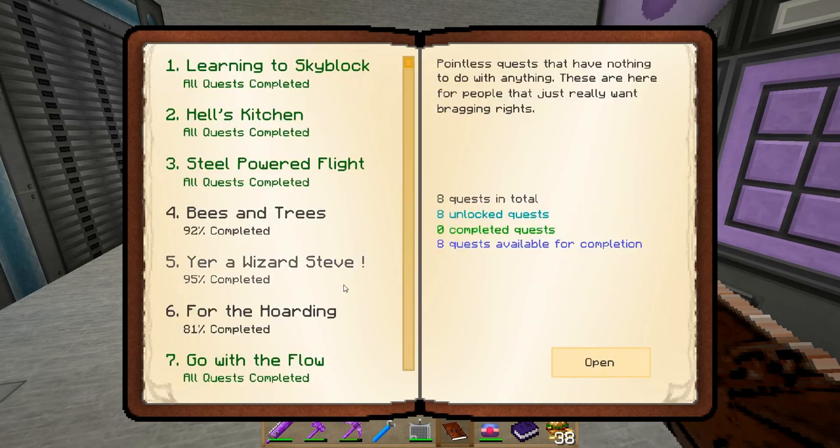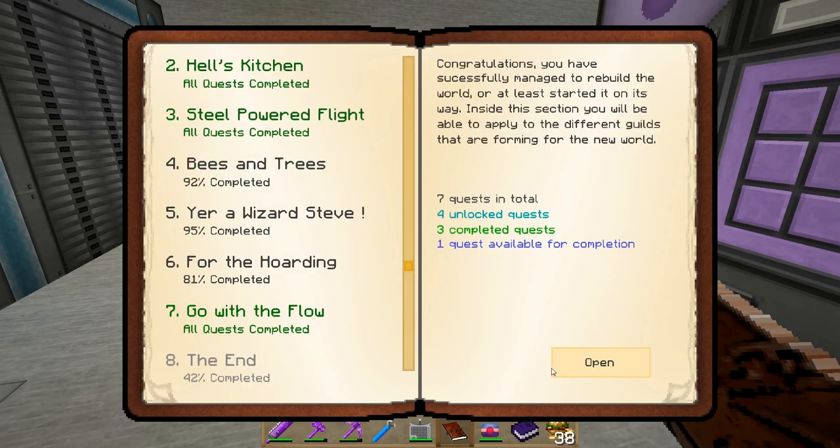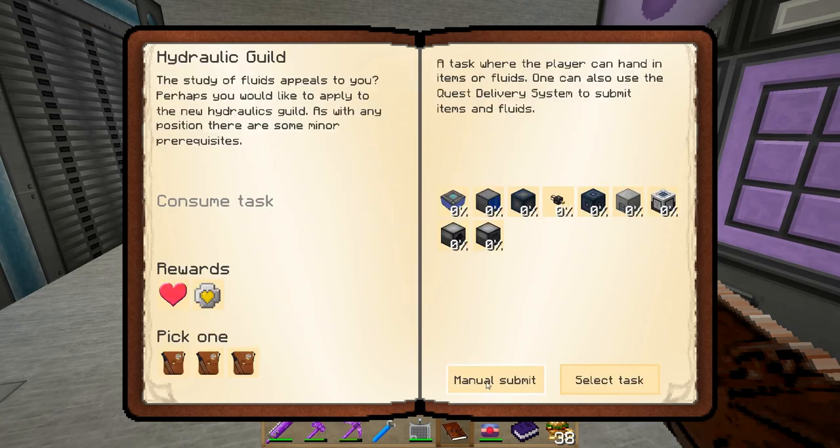The fluid transition plane is just another way to get water into your system. You could use it for lava or some other things, but I'm not sure that it would be useful for anything other than maybe an infinite water generator to get water directly into the system. So let's go ahead and turn that in so we can move on to the next thing.